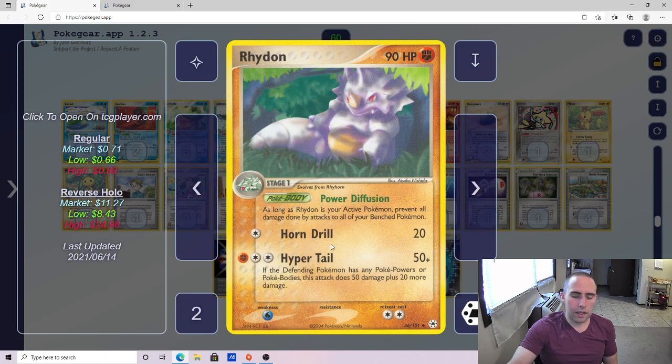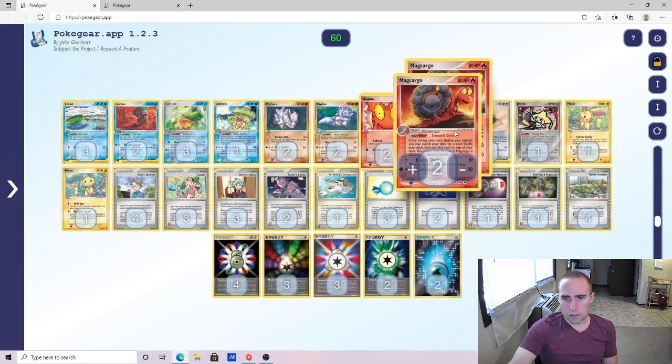It cannot knock out a Dark Tyrannitar — you will be shy on that — but it can knock out a Dark Ampharos. It's a great attack against some of the more aggro decks in the format like Zapdos EX, for example. Fighting is just a really, really good type to have — Metagross EX is in the format, it's a solid attacker against Niddle Queen. There's a lot of really cool things you can do with Rhydon here, but mainly it's that body, Fighting typing, and a solid attack that can take advantage of Scramble.